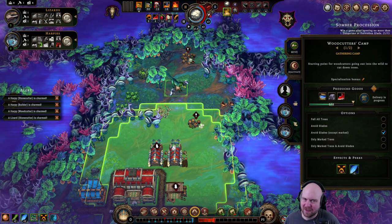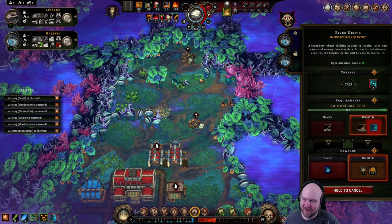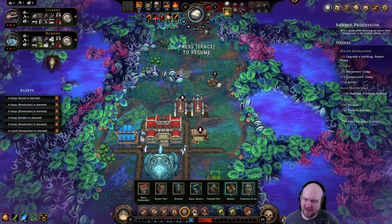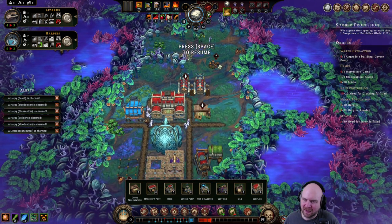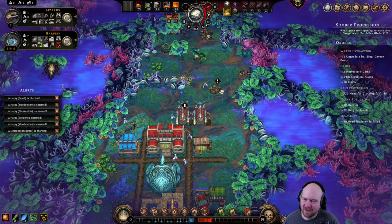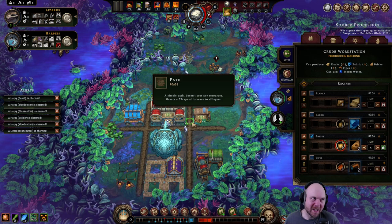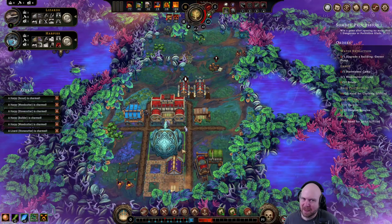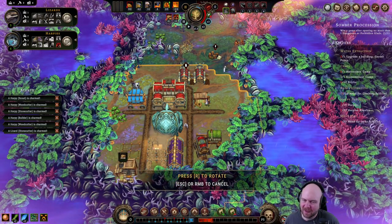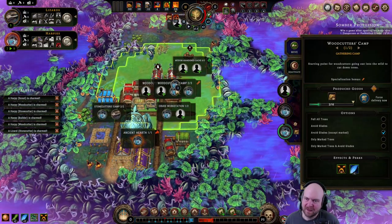At least one of you is not charmed. I did charm one of the scouts, but that's okay because they're gone now. Let's make coats, but first we need to make the kiln. We don't need wood that much yet. Step one: make four bricks so that we can make a kiln. Then we put our lizard in the kiln and make them happy. We'll probably also have to build a shelter for them.